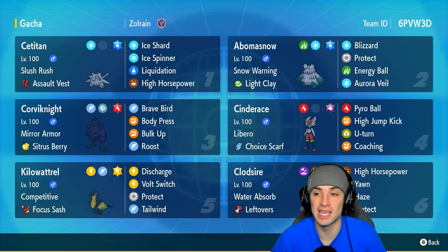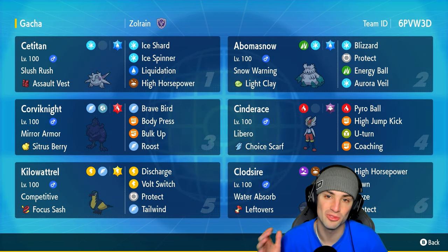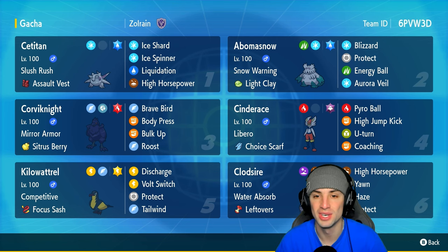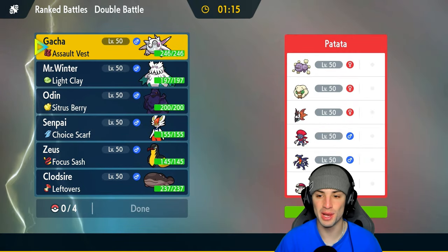If you want to rent the team for yourself, the rental code is at the top right-hand corner. If you enjoy today's video, don't forget to leave a like and subscribe to the channel. Without further ado, let's hop into match number one showcasing the Slush Rush Sea Titan team.